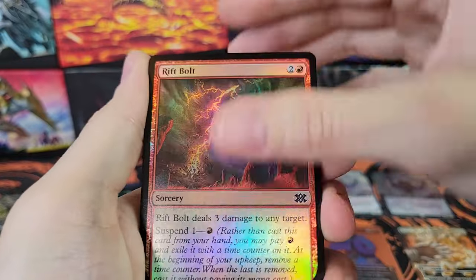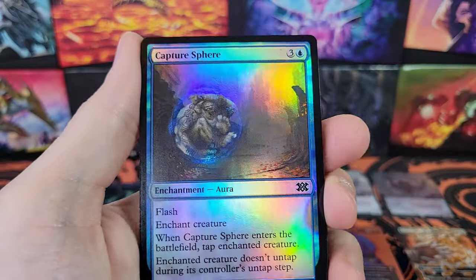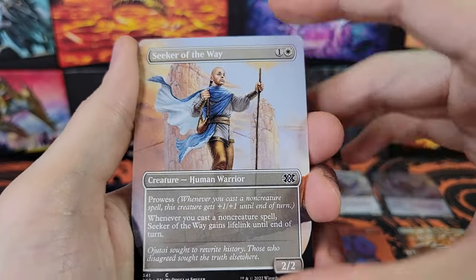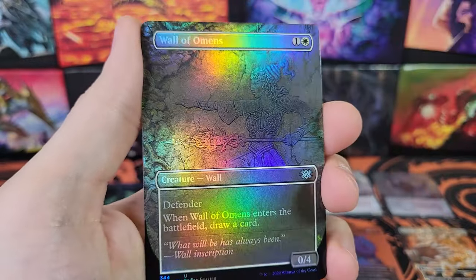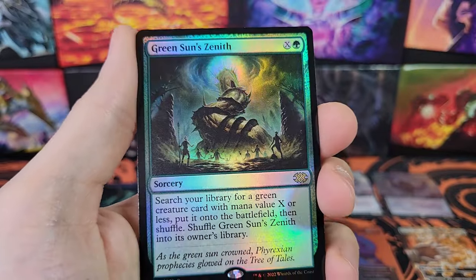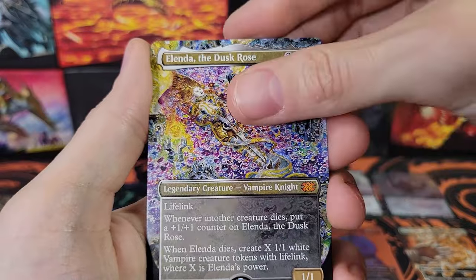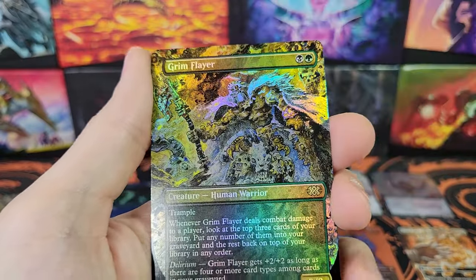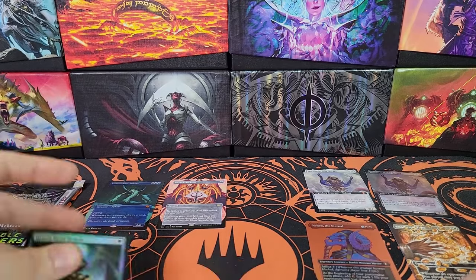Third pack. Riftbolt, Annoyed Altisaur, 10th District Legionnaire, Living Lightning — very cool artwork. Capture Sphere, Wall of Omens, Young Pyromancer in regular border, Seeker of the Way, Mentor of the Meek, Coiling Oracle, Wall of Omens. Green Sun's Zenith — not bad at all. Elenda the Dusk Rose. Mind Rack Liege — Grim Flayer. Another one of the worst cards you can get in the back slot. So coming down, I don't really have anything good to put over here. This was a rough opening.